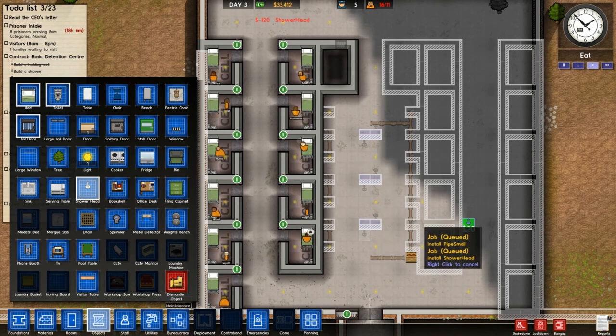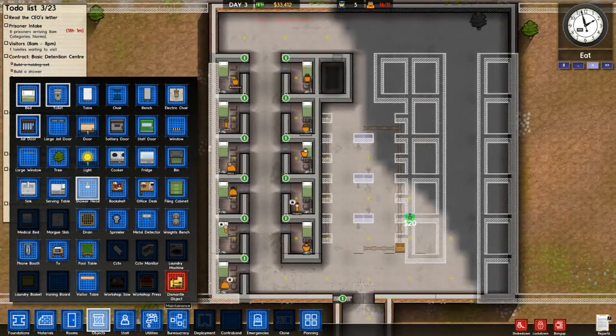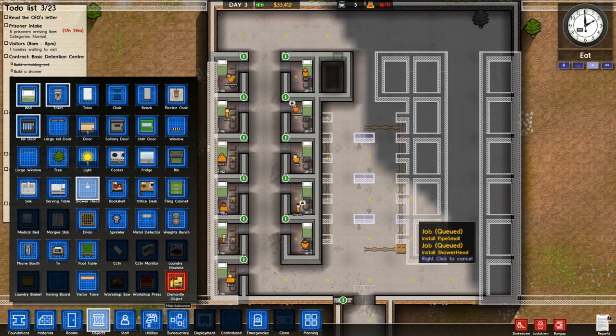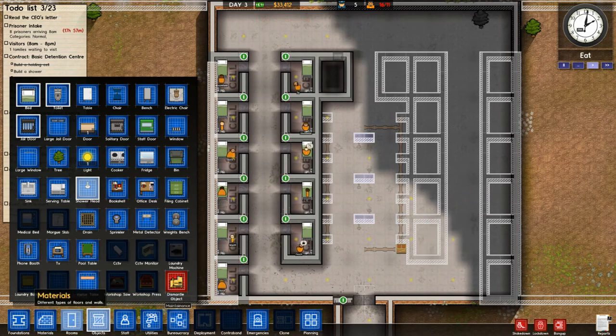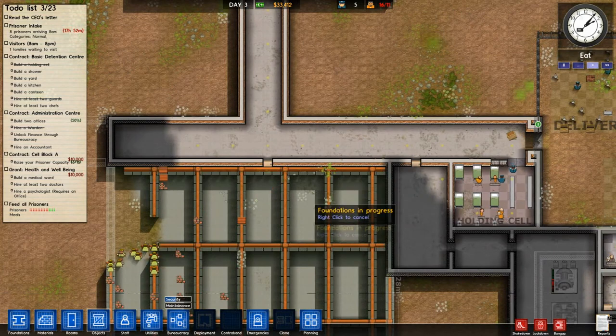20 shower heads — that'll be more than enough for each cell block. I've never done a cell block quite like this. You've seen my other prison — that's kind of the way I stayed with it. But we'll see how the prisoners like this setup. I think it's going to work out pretty well.